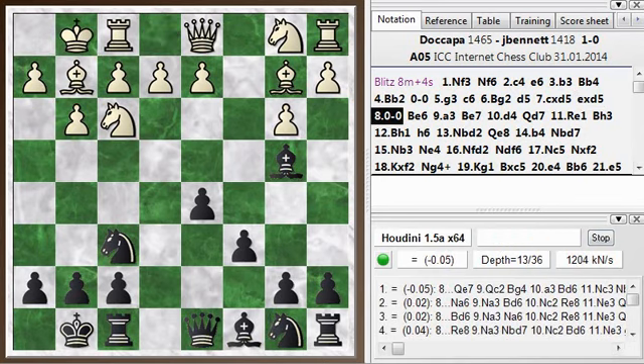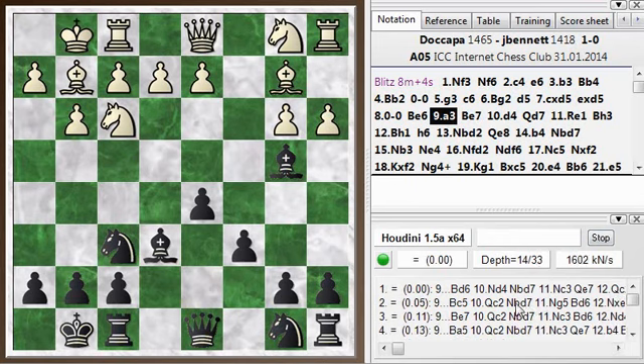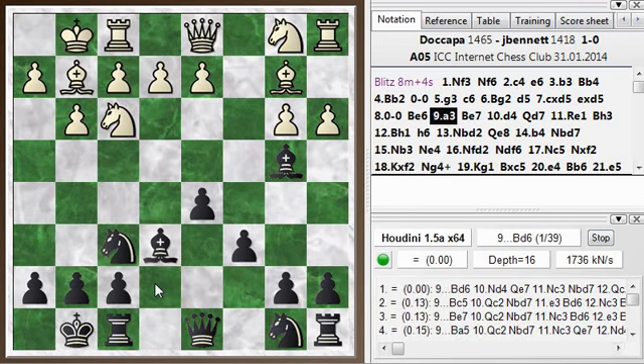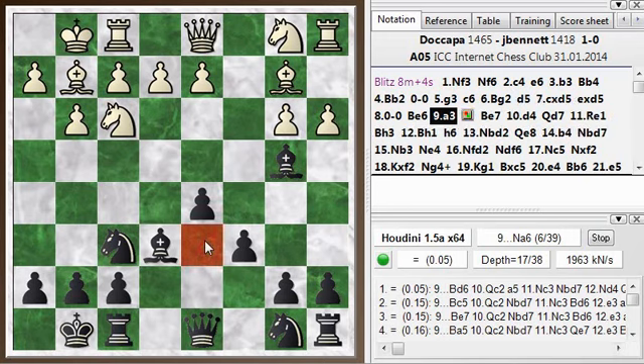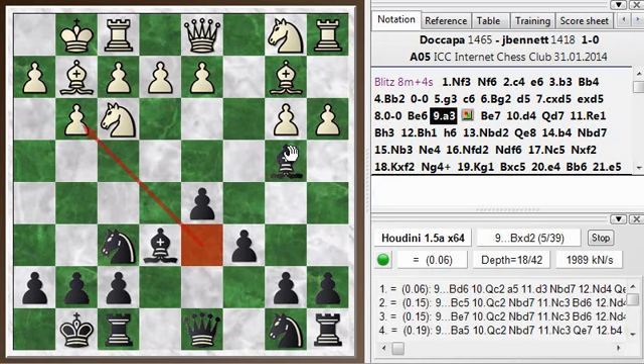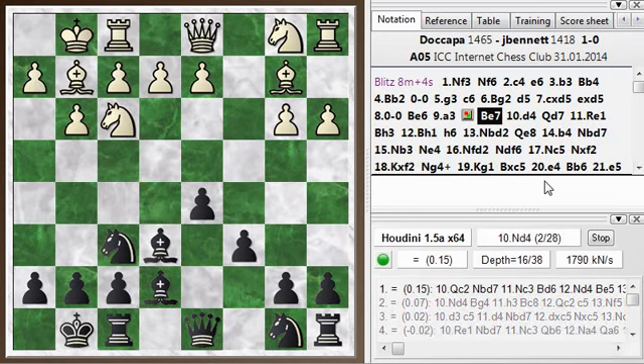My opponent castled here. I went with Bishop e6 and he played a3, kicking my bishop. I just retreated to e7 — wasn't really sure where to put the bishop. Looks like Bishop d6 is the engine's approved choice. I was thinking about that square, but wasn't sure what good the bishop was doing there since it seems to just be hitting this little pawn triangle. So anyway, I retreated all the way back, which leaves this file open but clogs up the e-file. The other move would have been better.